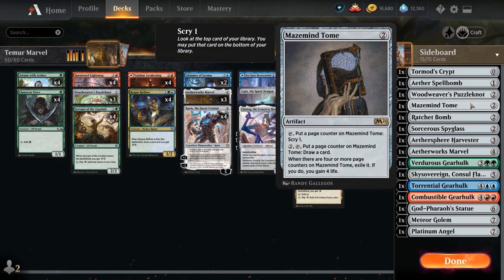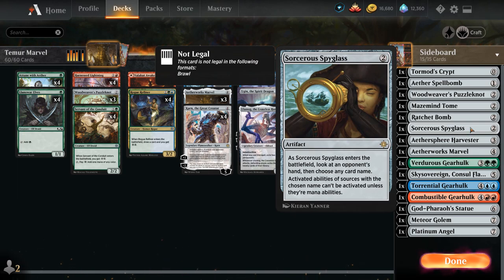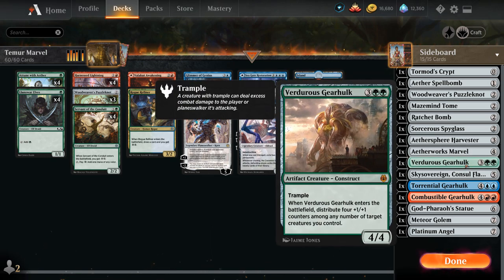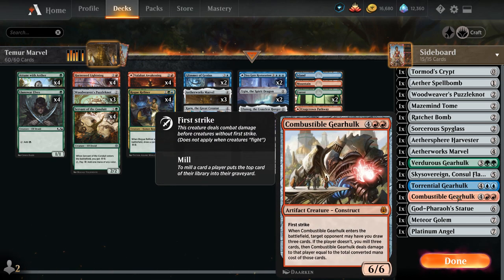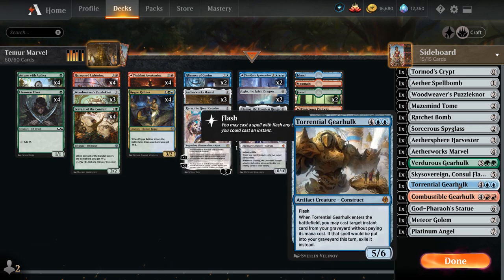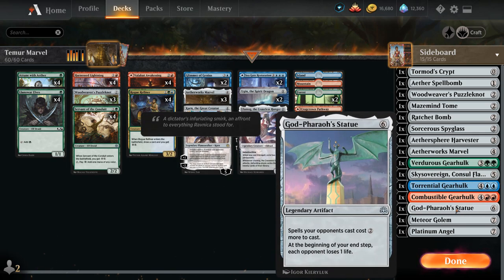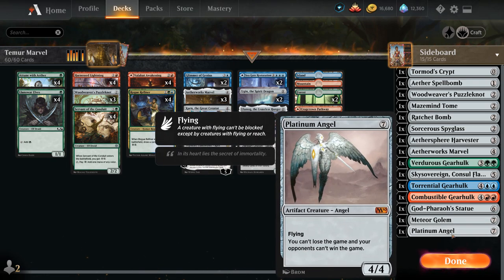More sideboard options include Ratchet Bomb against token decks, Pithing Needle to shut down activated abilities, Aetherworks Marvel itself as what we'll most often search up, and one each of Verdurous Gearhulk, Torrential Gearhulk — which can flash back Glimmer of Genius or Harnessed Lightning — and Combustible Gearhulk, which is synergistic given our high converted mana costs with Ulamog, Ugin, and Seagate Restoration. We also have Sky Sovereign — great to animate with Karn's plus one — Sorcerous Spyglass, Meteor Golem as a catch-all answer, and Platinum Angel which can win against some combo decks.